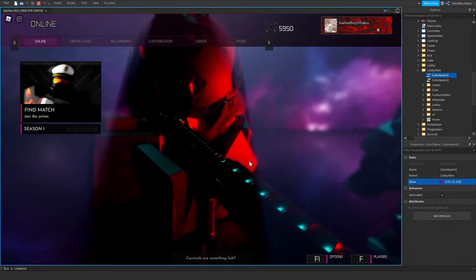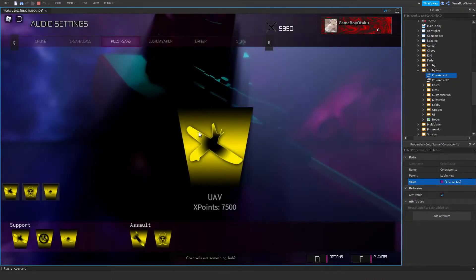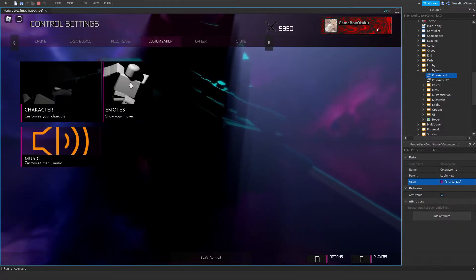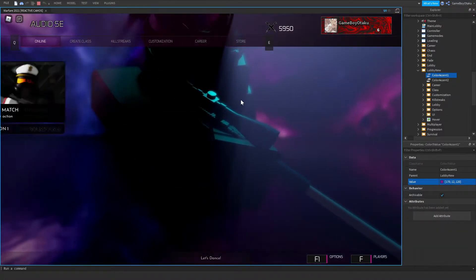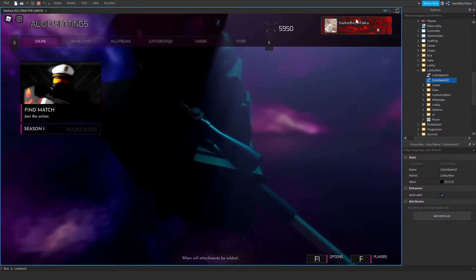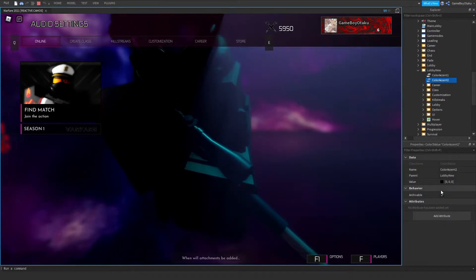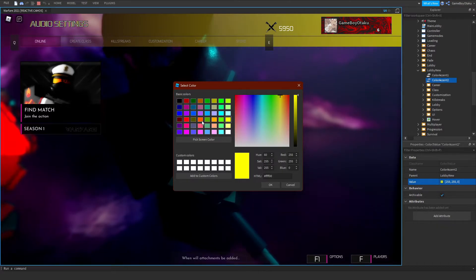This changes literally everything — all the colors have changed, even here in Customization and Career. Store hasn't been added yet. For Color two, this will only change this secondary color. So if I go here and change it to yellow, there it is — you can tell everything on that side is yellow now.